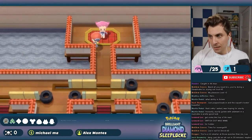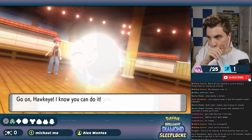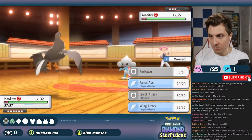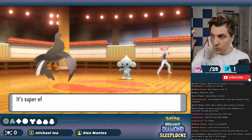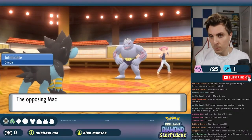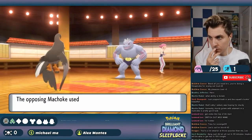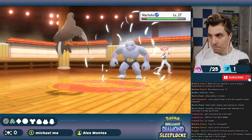We led with Staravia and managed to one-hit KO the Meditite with Wing Attack before it could get Light Screen up — my biggest concern coming in. With Meditite down, we cycled Luxray in on the Machoke to get Intimidate off without worrying about screen support. We switched back to Staravia, got a second Intimidate while avoiding an incoming Bulldoze from the Machoke on the field. From there, we took it down with a couple of Wing Attacks, took a minus-two Rock Tomb comfortably, and knocked out the Machoke.